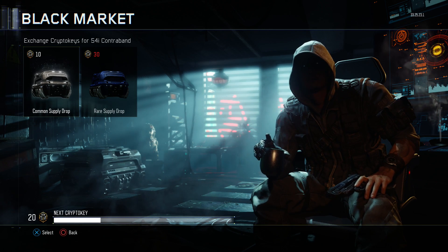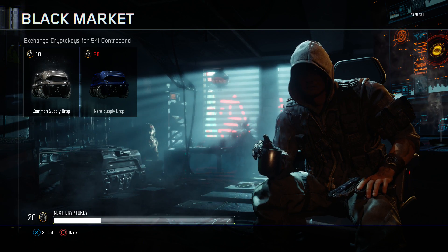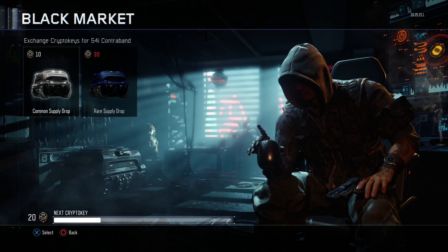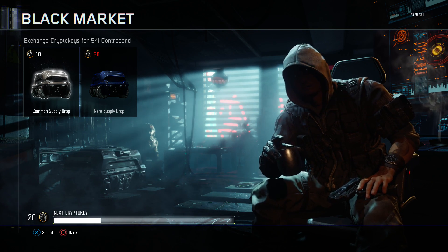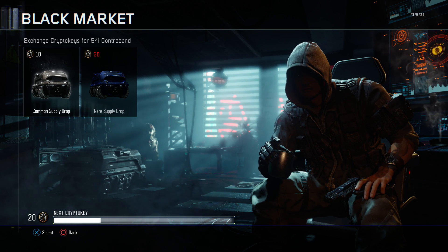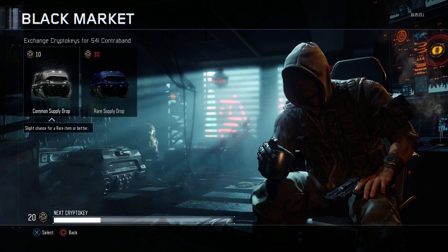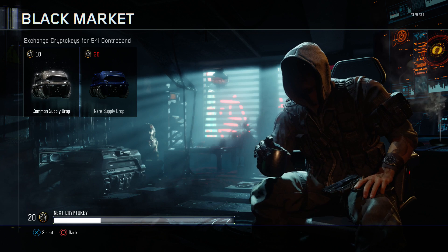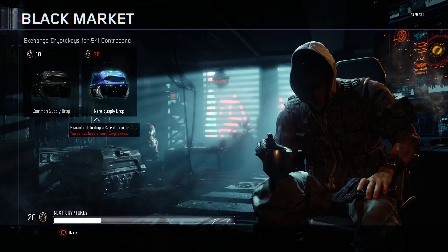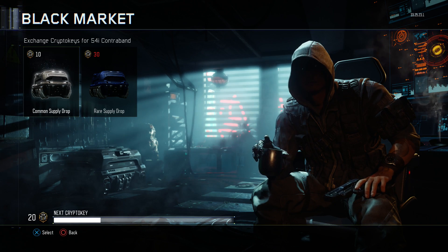Basically what supply drops are — you can get anything from camos for your guns to calling cards, which are like your profile stuff. If you open a common one, you're guaranteed not to get super rare stuff, but you can get some okay items. Common supply drops cost 10 crypto keys and rare ones cost 30, which you earn by completing matches.